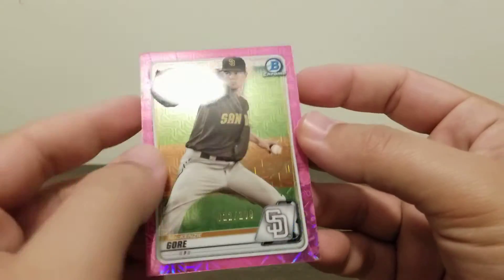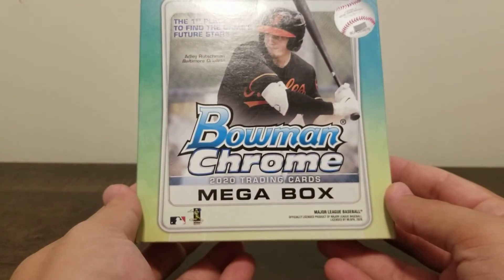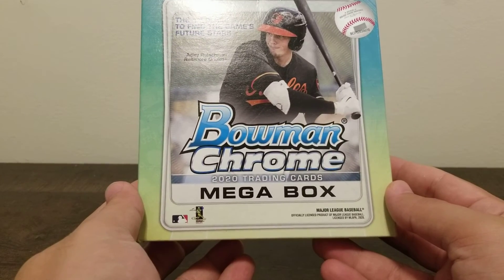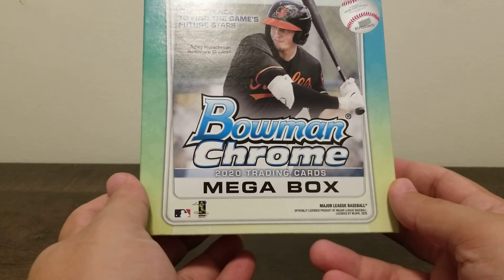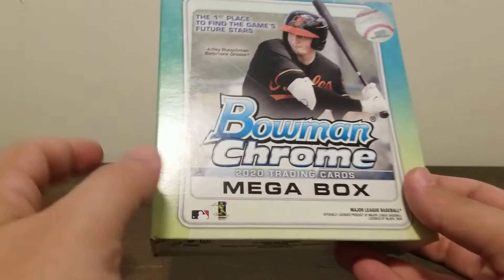Not the best box, but still not a bad rip. Did pull a Yordan and a Bo Bichette. Got a couple of nice prospects and two Mackenzie Gores. So that's the break, guys. I think they made a bunch of it, but I don't know how valuable these boxes are going to be in the future. They may skyrocket depending on whoever comes out of this stuff. Like, subscribe, comment below. We'll get another video here soon. Cheers.